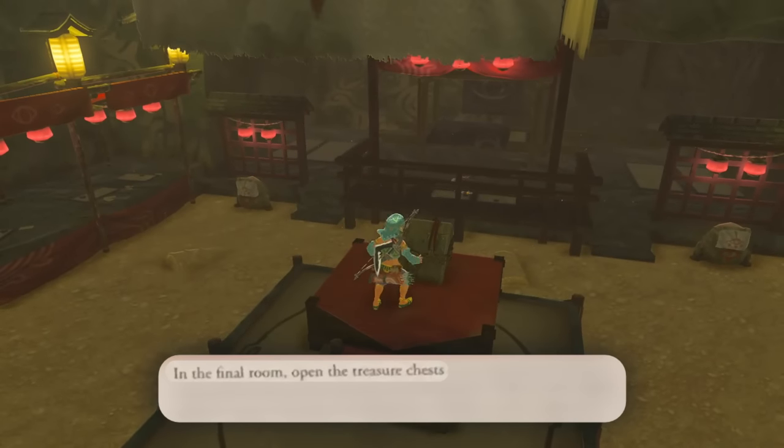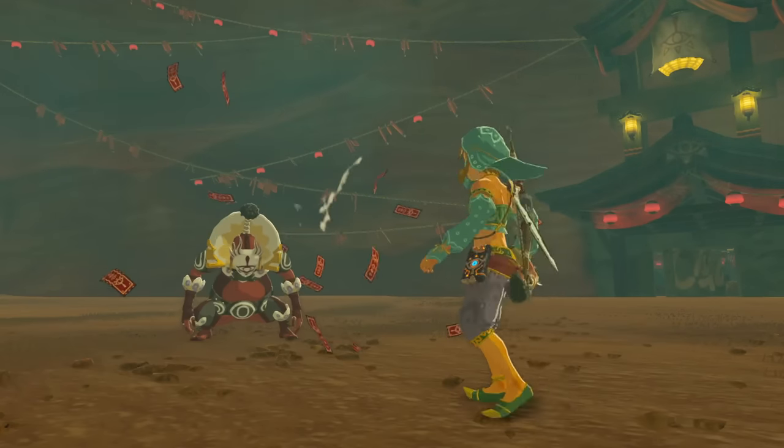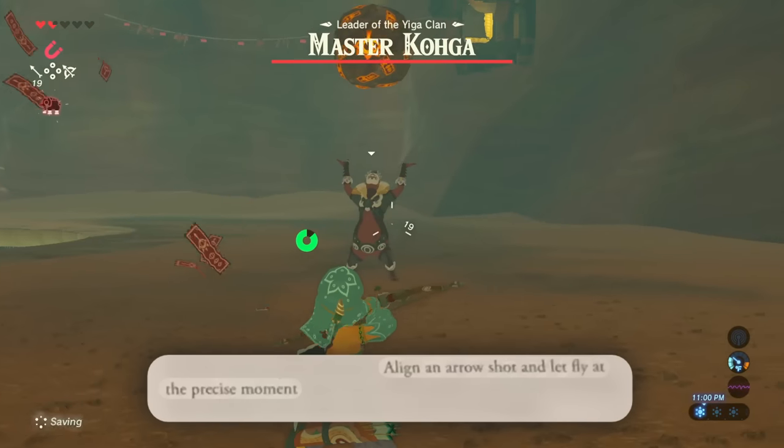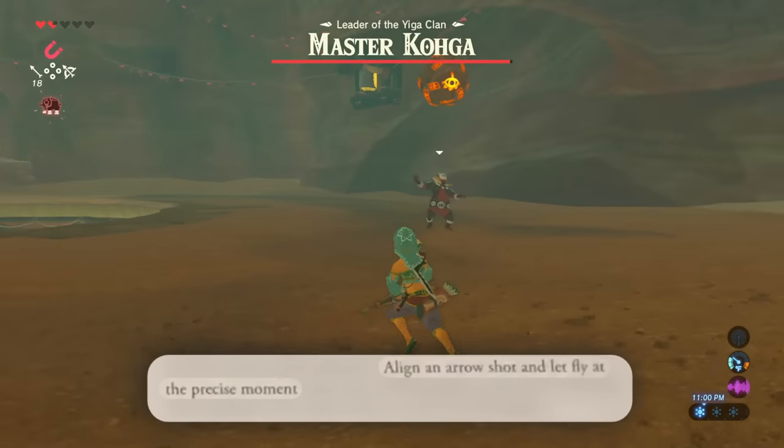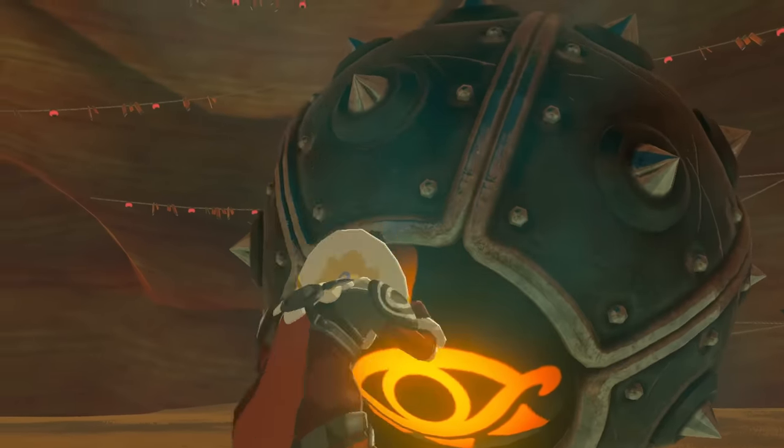In the final room, open the treasure chest, pull the metal slab with Magnesis. Now we have this boss. Align an arrow shot and let it fly at the precise moment when one of the boulders passes above his head. And then I beat this weird boss.